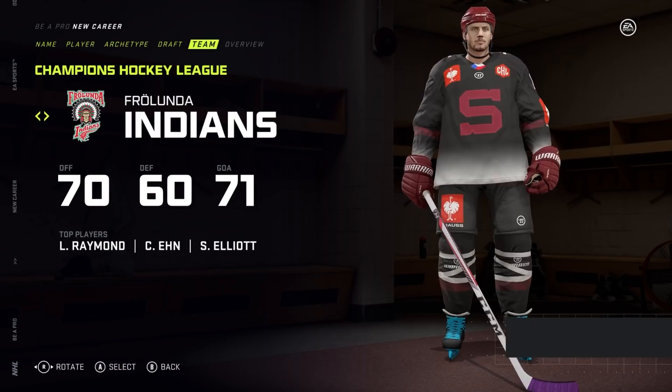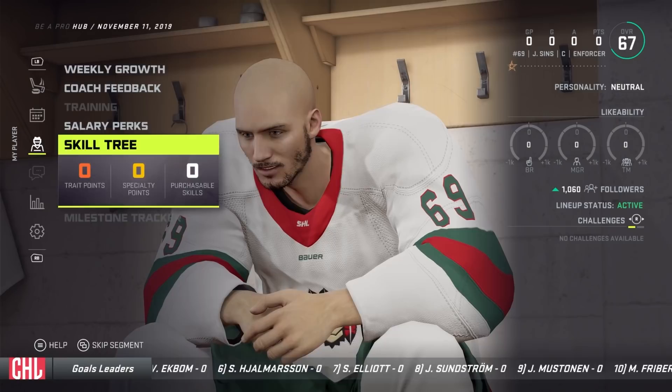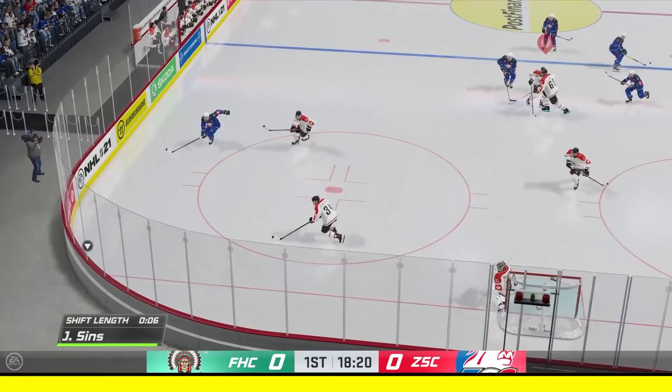Now I did get to choose my team. I ended up choosing the Frolunda Indians. I chose them because Indians is now considered racist to be used as a mascot, and their team's red. Just a double edged sword right there. After I'm done with this team, they'll probably be named the Frolunda hockey team. That or an army of TikTokers will try to cancel me.